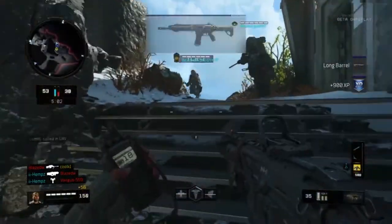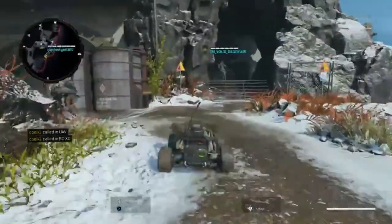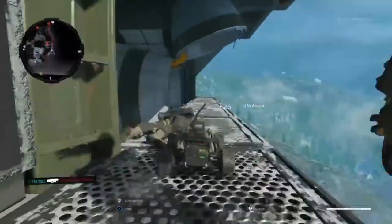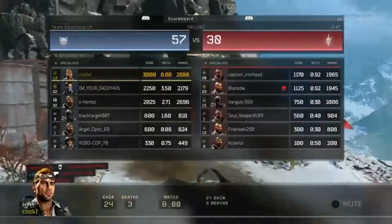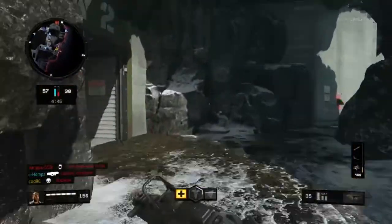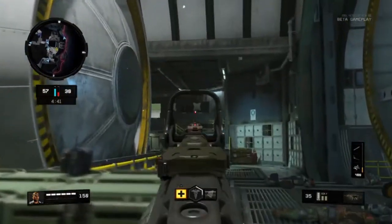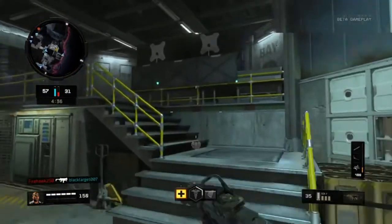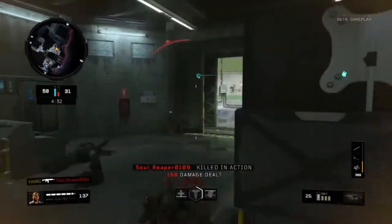Last but not least for perk three, I do use Ghost. Ghost is very useful especially for people who use vision posts or UAV. UAV is extremely common in this game — a lot of people use it and some people get the higher streaks. I recommend using Ghost because you'll be immune and undetectable when UAV happens, or vision posts and sensor darts and stuff like that.